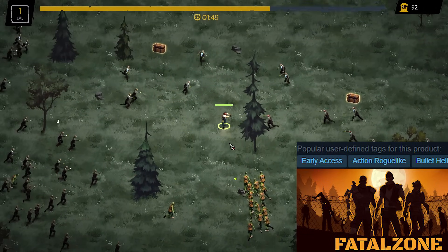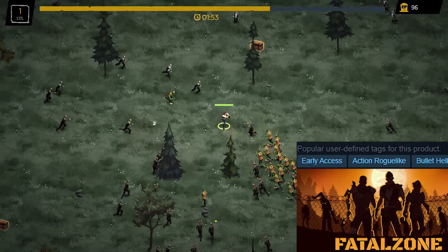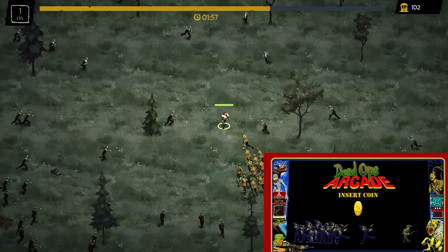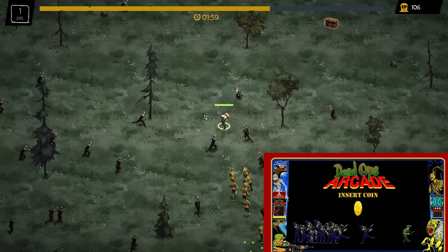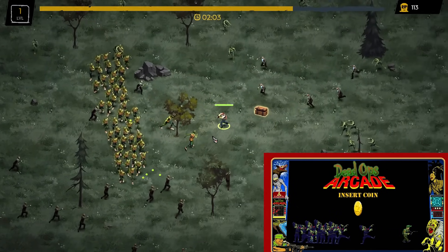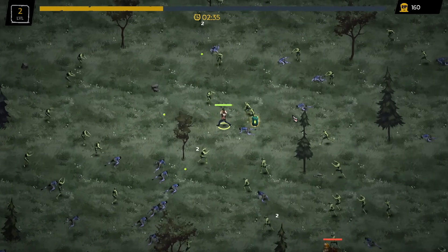This action roguelike bullet hell game Fatal Zone enters early access in two days, and I'm going to attempt a first impressions video on it. If feedback's good, I might do a follow-up. I'm not too familiar with the bullet hell genre — the last game I remember playing like this was that Call of Duty arcade mini game, which kind of looks like this one. The main difference is you can't control where you're shooting.